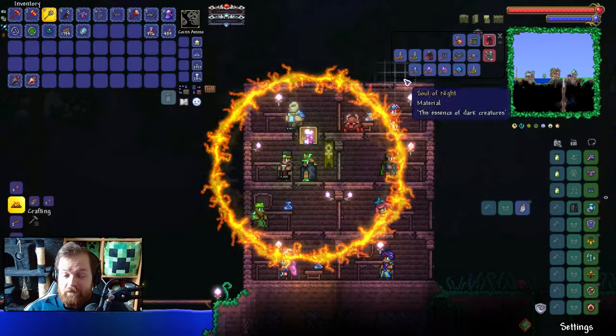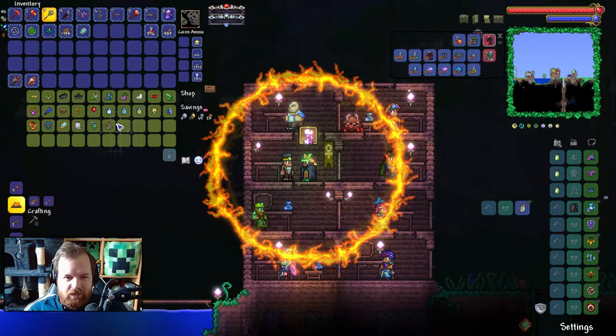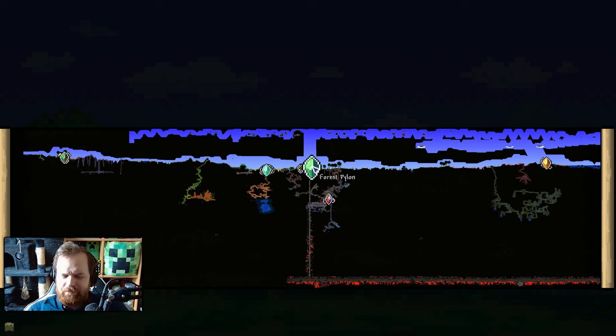So then the lava proof tackle bag — that should actually be a pretty simple goal to go for. All we need to do is buy ourselves... oh, I don't have any money. That's a bit of a bummer, isn't it? I guess we're going to go ahead and take down the wall of flesh a few more times.